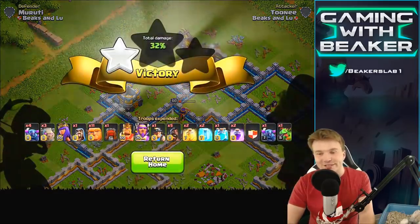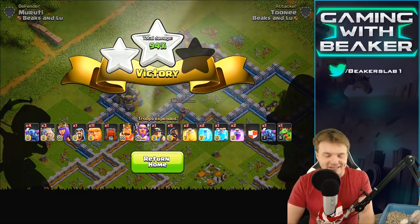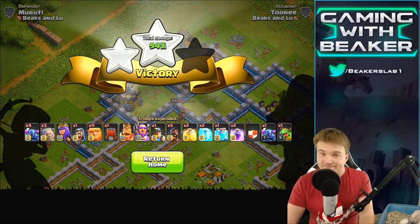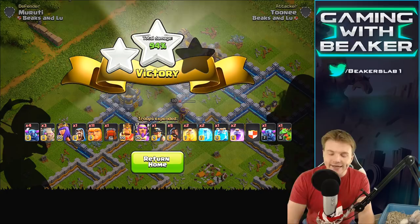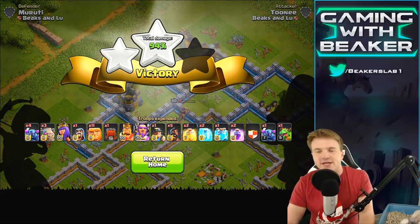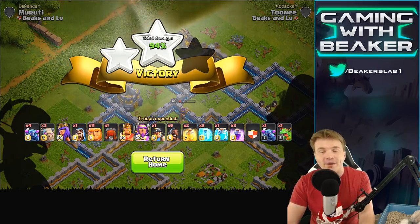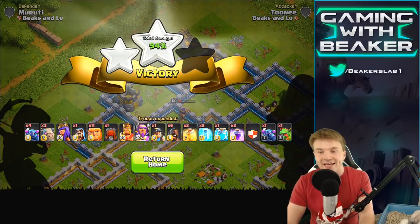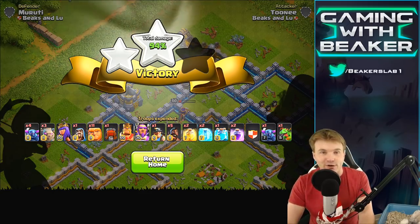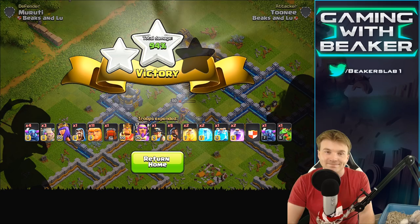The only thing missing was clan castle troops on defense. I think the heroes are just going to dominate this update — level 60 heroes are going to be incredible. Also the freeze spell getting changed, and the clone to a lesser extent, are going to be way more useful and easier to fit into an army. Even just one freeze is going to be almost a necessity at this point — it's so easy to bring one freeze now.